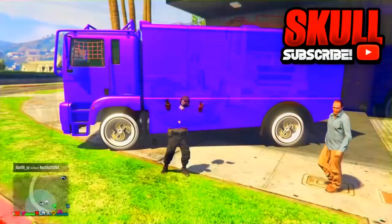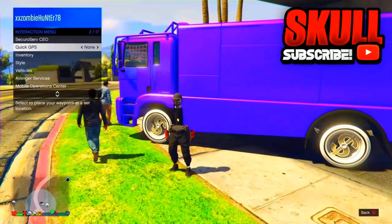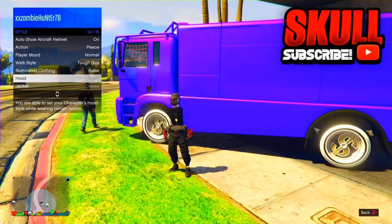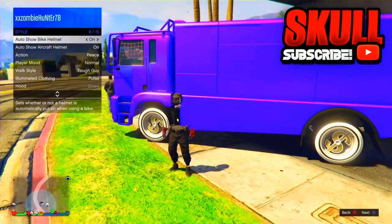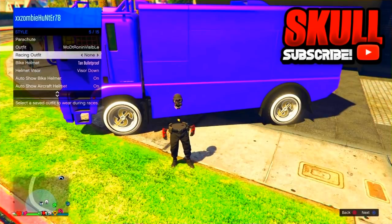What do you need to do for this glitch? First, go to your interaction menu, then go to style, then go all the way down. Go to racing outfit and make sure your racing outfit is set to none — make sure it's not on anything else except none.